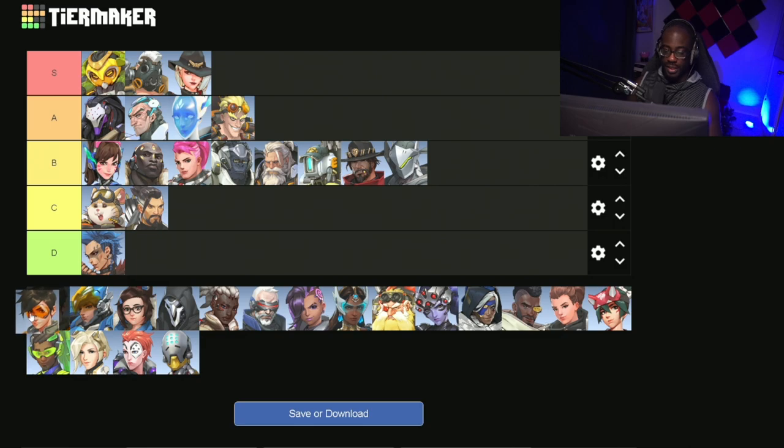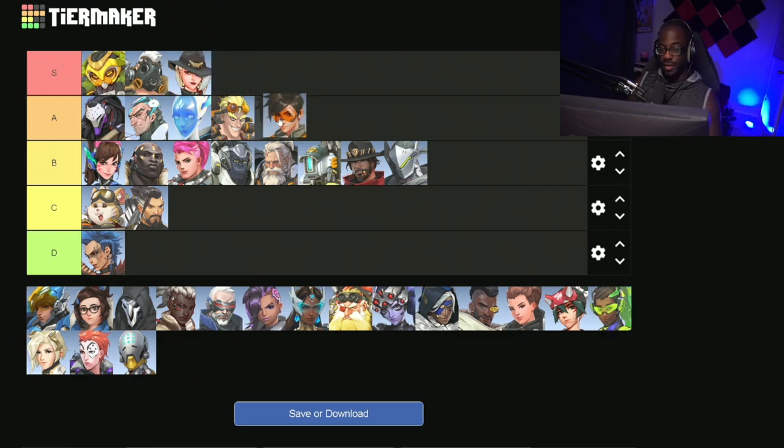Next up we have Tracer. Tracer did receive a partial nerf, so she is actually falling from S tier down to just A tier. This still makes her really good — she's still a very strong hero to pick, and her ability to backline other support heroes is incredible. She's really just good for securing those final blows, and that's what you should be using her for. Add that to her self-sustainability and you have a very strong hero.